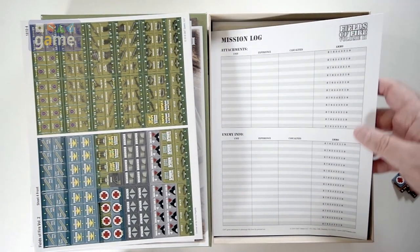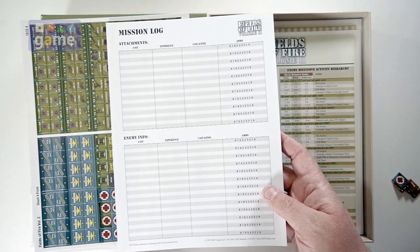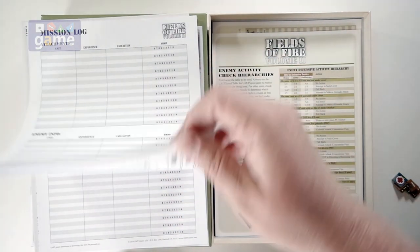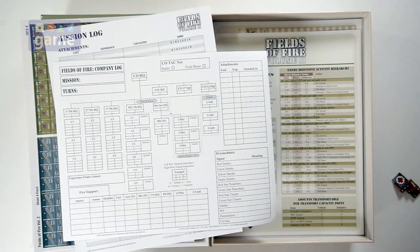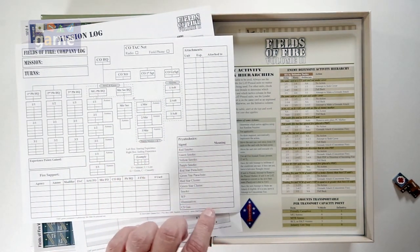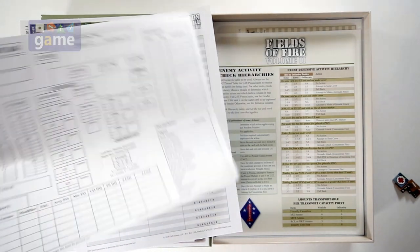Now you've got a mission log, which helps you prepare your units — how much ammo they have, casualties, experience they earn, and enemy info. It's a whole pad of those, and it grants you permission to photocopy them as you need. It's also on the reverse. You've got your mission setup — you structure your forces, determine what your signals mean, and you can give full commands.